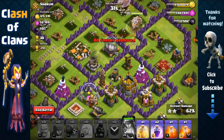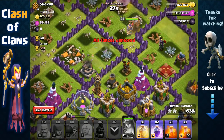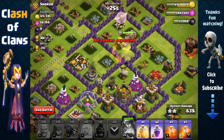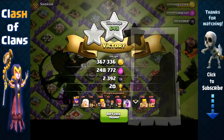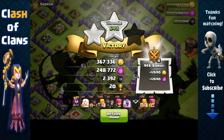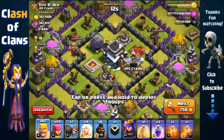Looks like we can just get that dark elixir storage, but we might have to head out after that, otherwise she's gonna get targeted by multiple point defenses. If she gets targeted by an archer tower we're gonna have to end it — yeah, she's getting targeted by the archer tower so we're gonna end it there. We got lots of resources: 367,000 gold, 250,000 elixir, 2,400 dark elixir — awesome!